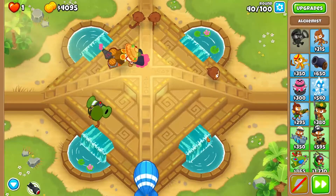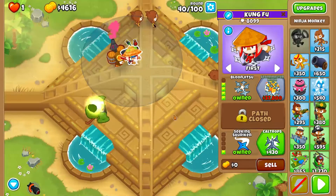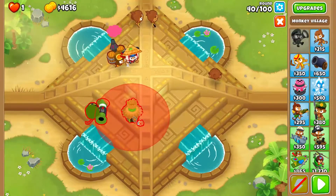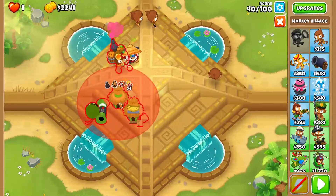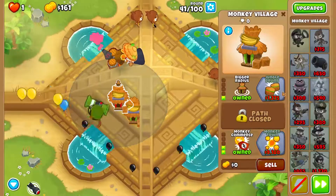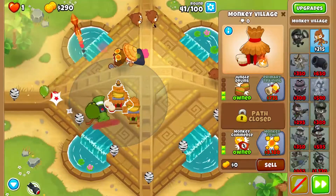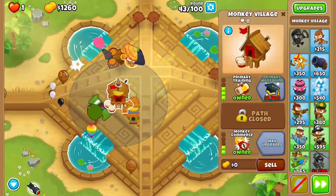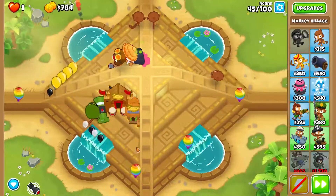We're going to use Concussive Shell when the MOAB hits the second pool of water — it might be unnecessary, but use it anyway. We're going to buy a village here, as far right and down as possible, and give it Commerce. We're going to buy another one with a bigger radius and give it Commerce as well. We're also going to buy Primary Mentoring.